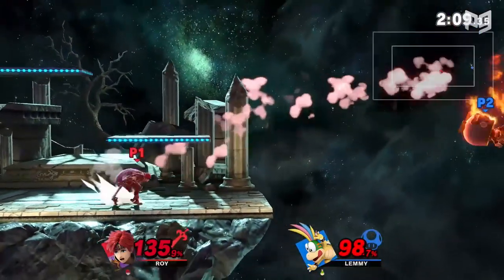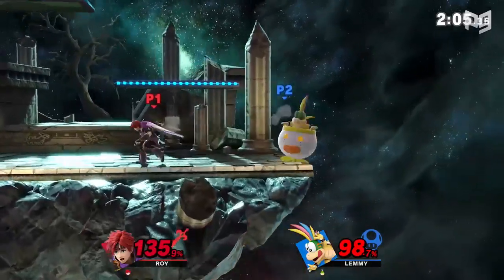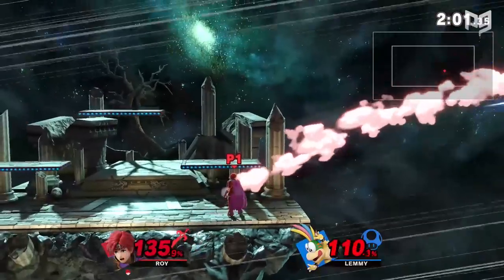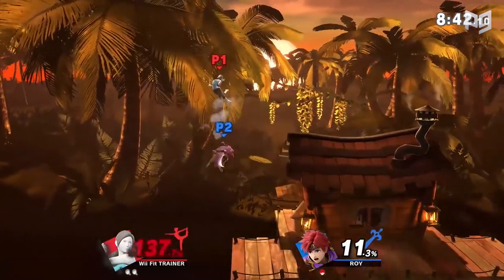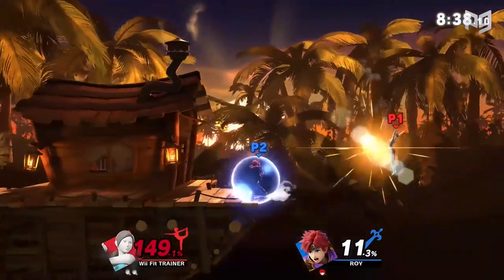Nintendo buffed a lot of Roy's numbers between games, making some moves faster and stronger. On top of that, Roy also got a natural buff from Ultimate's quickened pace and stronger offensive gameplay options. In Ultimate, Roy doesn't just stand up to the best — he stands on his own. At first he can seem a lot like a typical sword character, but give him time and attention and he'll start to feel a lot more unique and fun.